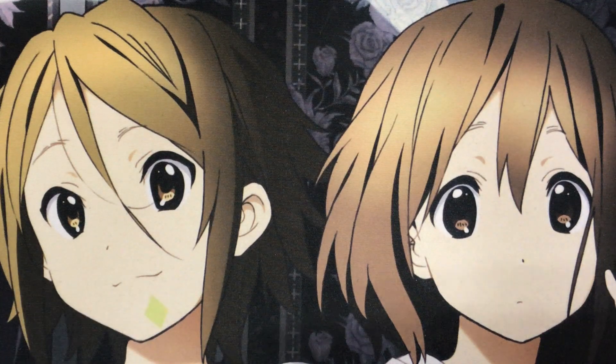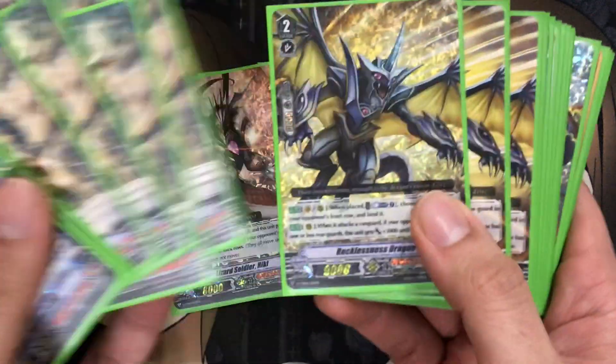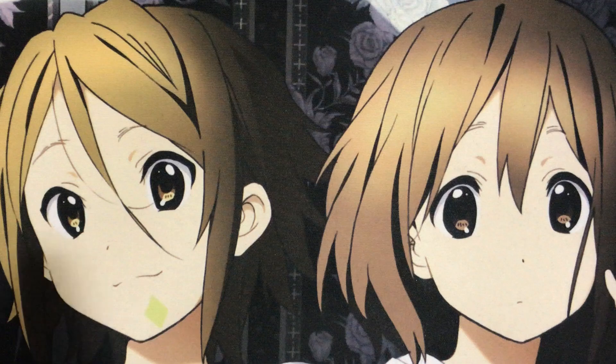That is it for the Grade 2s. Moving on to the Grade 1s: I run four Lizard Soldier Reiki. It's a Vanguard or rearguard effect when placed — you Soul Blast one and this unit gets plus 3,000 until end of turn. You may switch all of your opponent's rearguards between the front and back rows. So it's just that pressure if your opponent is keeping units in the back row — you can use this to put them in the front row and then retire them with the effects of your other cards. It's a Soul Blast as well, which is great since a good amount of cards take up Counter Blasts, so you like to rely on soul as much as you can.